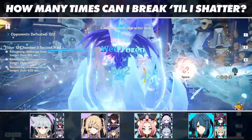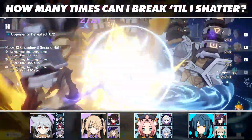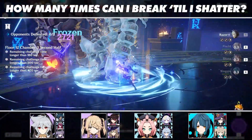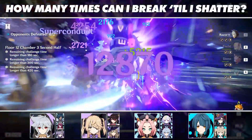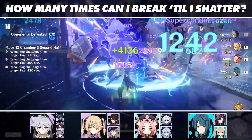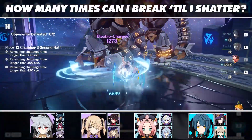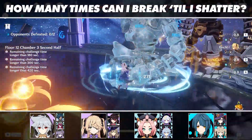Fischl is also here due to our other main DPS options needing more help than Razor in building their bursts, but also being the Electro hero should you decide to go with a Cryo physical carry instead. While a Cryo or Electro hero is not a necessity for a Superconduct team, it makes it easier to trigger your reactions, given that one half of the reaction is your primary damage dealer.